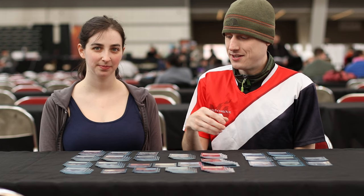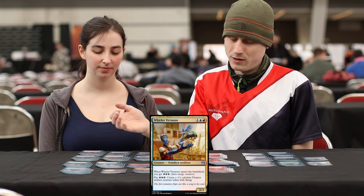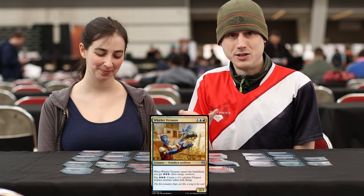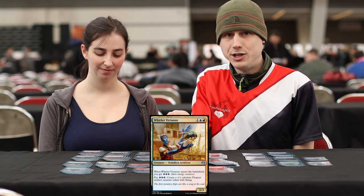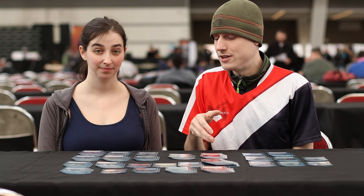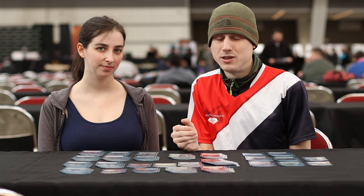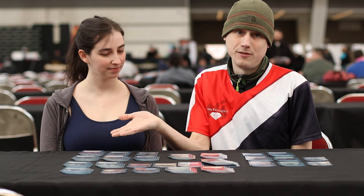By having that energy sub-theme, we also get to play Whirler Virtuoso — one of my favorite cards in Standard. You can jam it on turn five or six even though it's a three-drop, have like six energy in reserve, get three more, and that's five power out of nowhere. Or even playing it on turn three or four, you generate 1/1s to block Mardu Vehicles decks attacking with 3/2s or 4/4 flyers, and it also blocks Heart of Kiran.